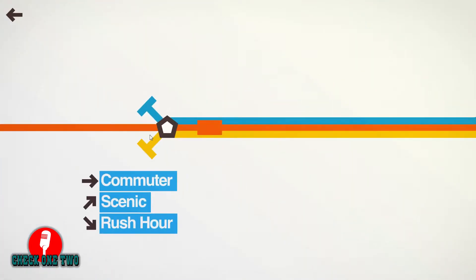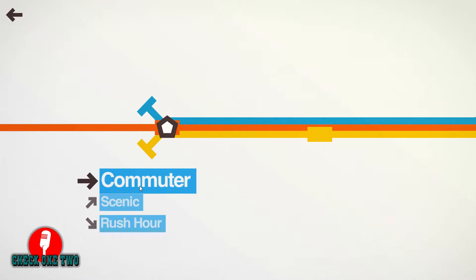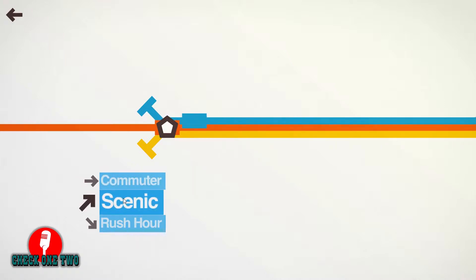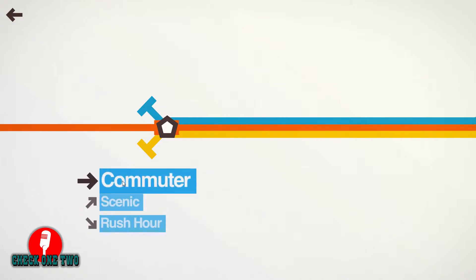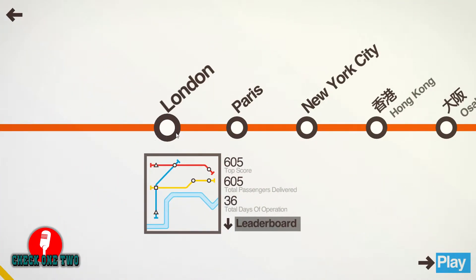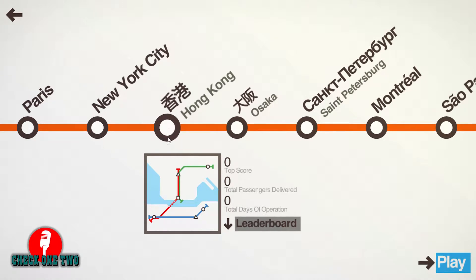So we're just going to jump right in. There's Commuter, Scenic, and Rush Hour. I've played Commuter, which is basically just see how long you can keep your subway alive. Scenic I haven't played yet. And Rush Hour is where no subways can get overcrowded — it's basically see how efficient you can make your subway. So we're going to do Commuter. I've already done London, Paris, and New York. So let's try good old Hong Kong.